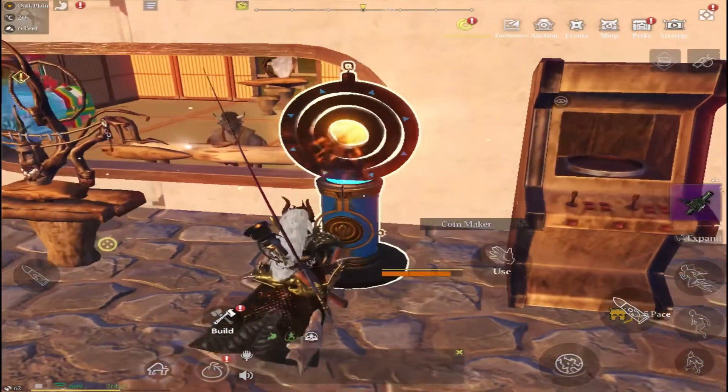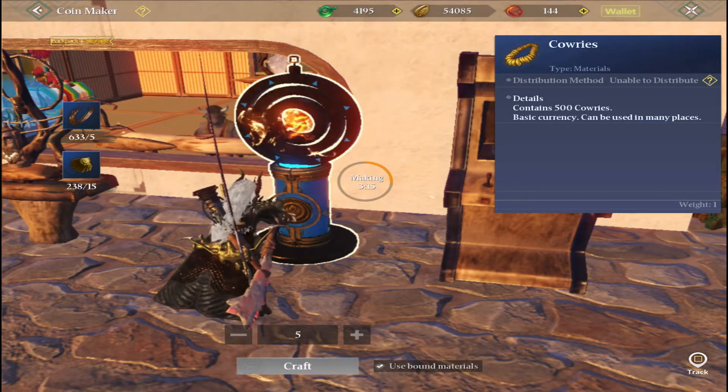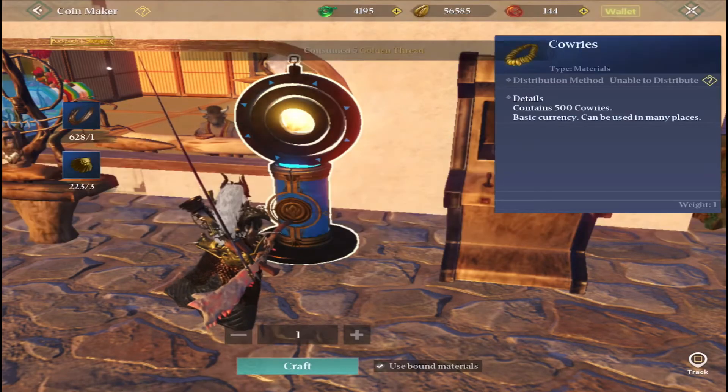If you unlock your coin maker or your spirit orb, you can actually craft cowries. You do need to get the resources for that — the golden thread and the pattern shells — but once you have those you can just craft more cowries and get more money.